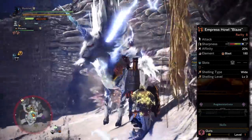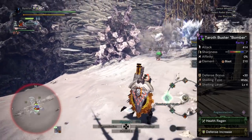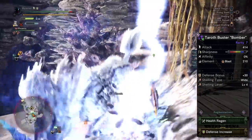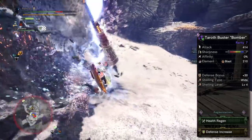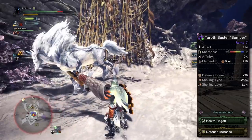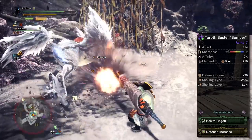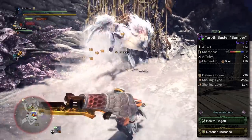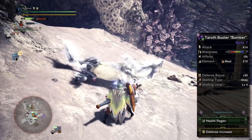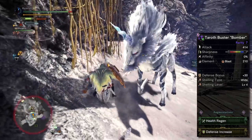For augmentations, I'm going with health regen and defense increase. If you're using the Lunastra gunlance, you can only fit one augmentation — go with health regen. The defense increase is valuable for two reasons: it occasionally reduces incoming damage, which matters because Kirin hits extremely hard. People tend to focus on thunder resistance and forget that Kirin also deals heavy melee damage, so don't neglect your regular defense.